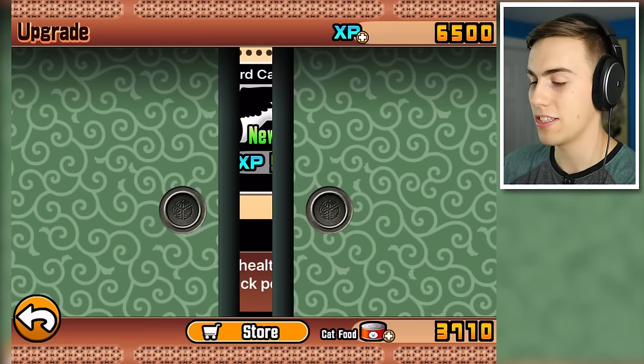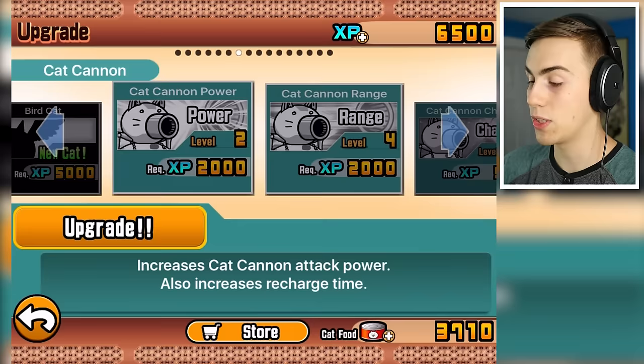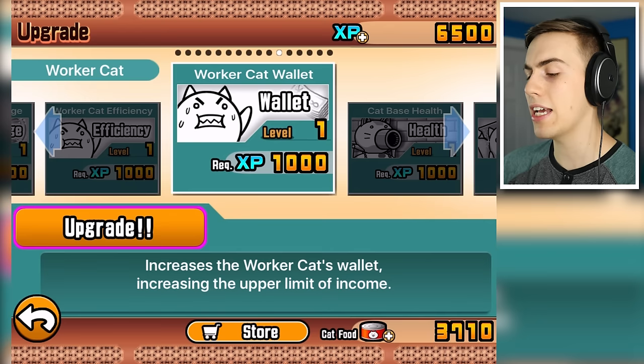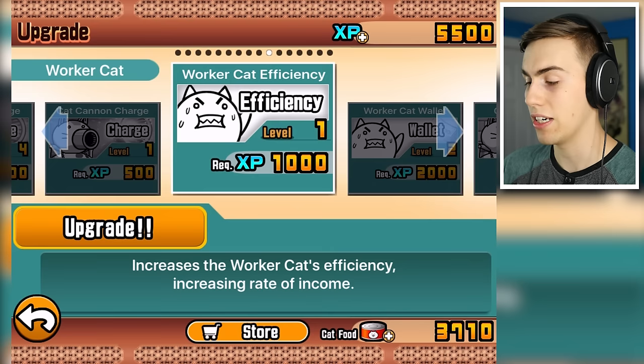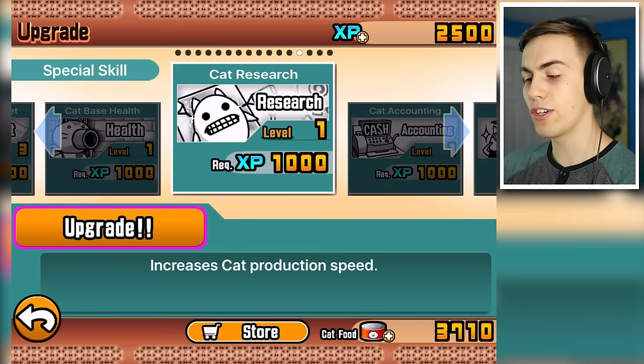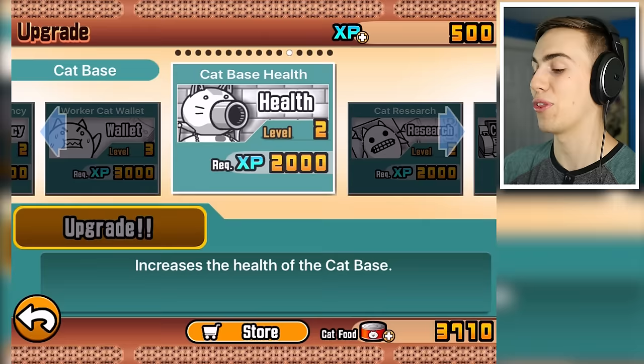What's this XP plus button? Oh, that's to buy XP. I don't want to do that. Oh, it's probably over here — this is cat cannon range, cat efficiency. What the hell is a worker cat? Worker cat's wallet increases the upper limit of income. This is probably it then. More wallet, please. And then some more efficiency, which is the rate of income. More wallet stuff — I want all the money. You can have cat base health. And cat research increases cat production speed. I want some of that, and I'll also take some health.